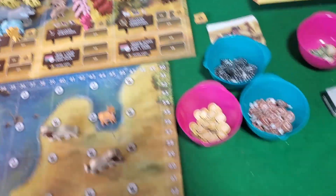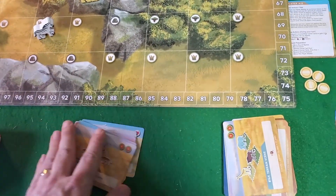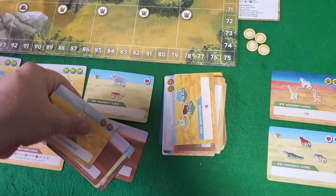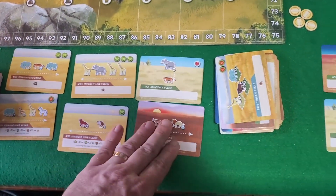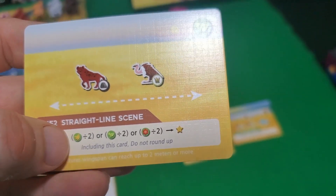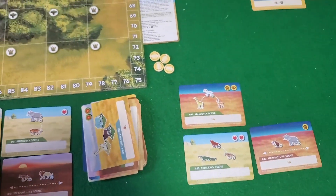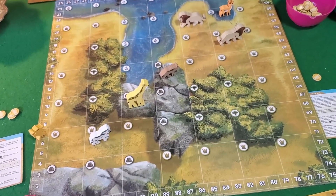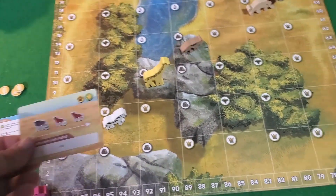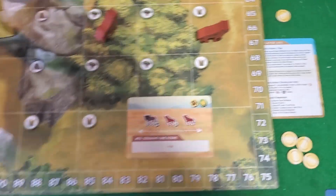For the other actions, you can renew cards from the scene — wipe the slate clean, reminiscent of games like Ticket to Ride where you cycle through faster. Sometimes you'll want to do that to find specific cards that augment your approach. For example, a straight-line scene card that gives you stars equal to your bananas divided by two. Cards range from simple to complex, and some rare cards give a lot of points but are tricky to pull off.